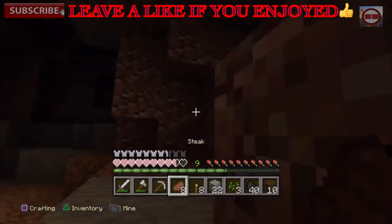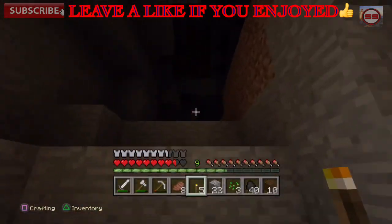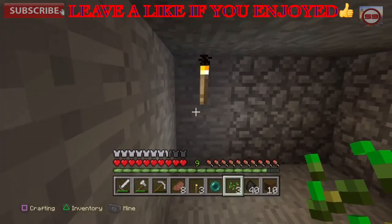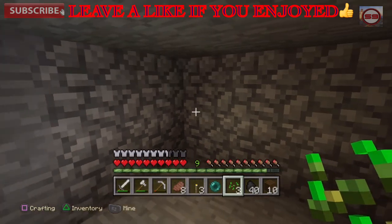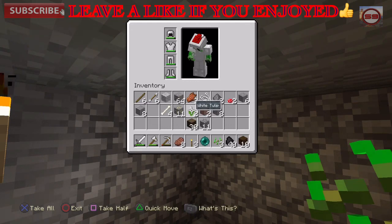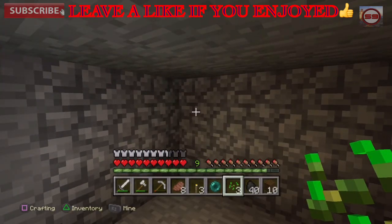Alright guys, I'm back — and this is it for this episode. Today I showed you guys my house, so rate it one to ten — one is great, ten is terrible, just give me your honest opinion. We also explored a cave and got a full stack of 64 iron plus eight more — so about 70 or 80 iron total — and also 11 gold. Hope you guys enjoyed this video — please like, comment, and subscribe. I'm Silent 9 — peace guys, see you in the next episode!